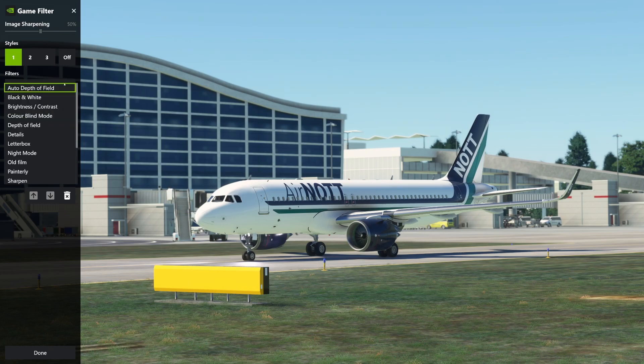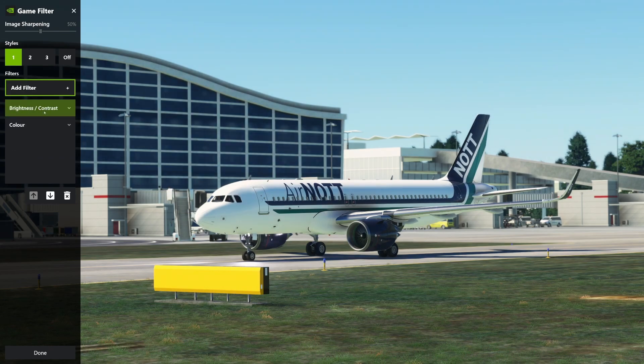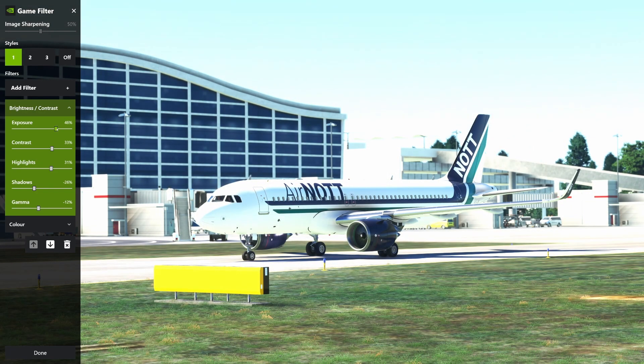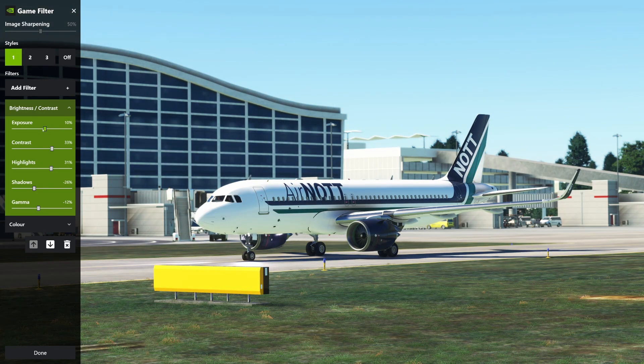Next up is brightness and contrast. You can reorder these as well, because if you do the brightness first then the colour, you might get a different result than the other way around. Exposure I've got at minus one — it doesn't really make any difference so that could just be at zero. Contrast I've got at 33%. I personally quite like a contrasty image — maybe not realistic or natural, but I think it looks cool.